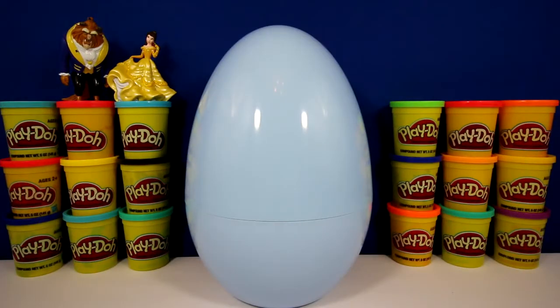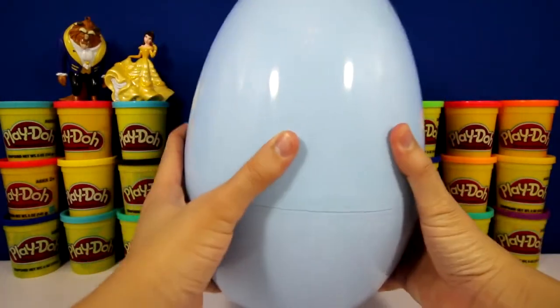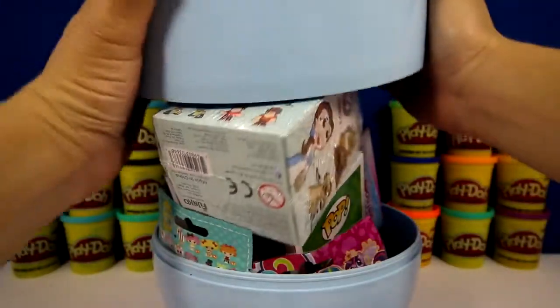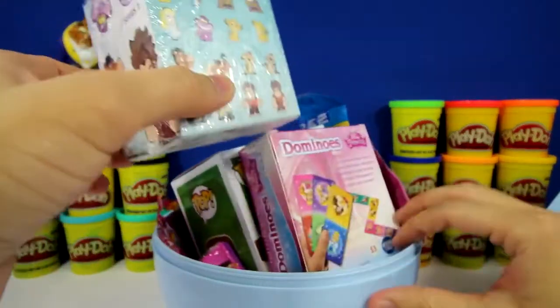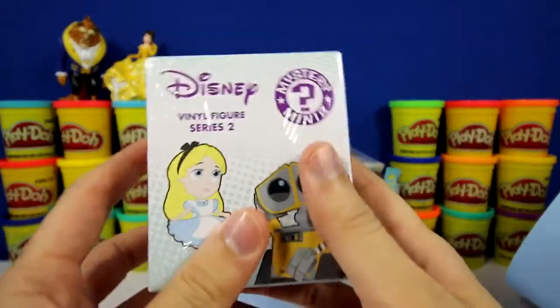Now we're just left with this big blue egg. Can you guys hear that? There's a lot of stuff inside. We have a Disney Pop, some Dominoes, a Palace Pet, and a Pez. Let's check out this one first.